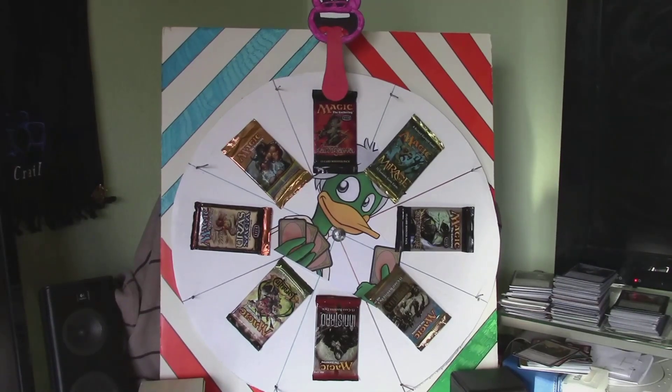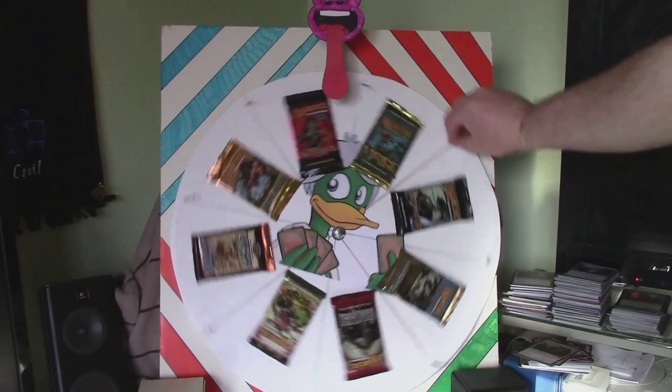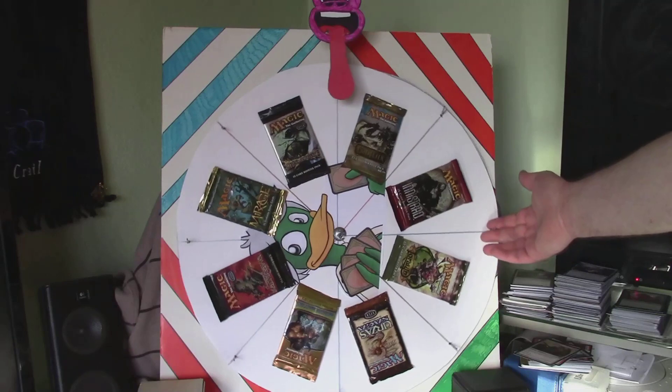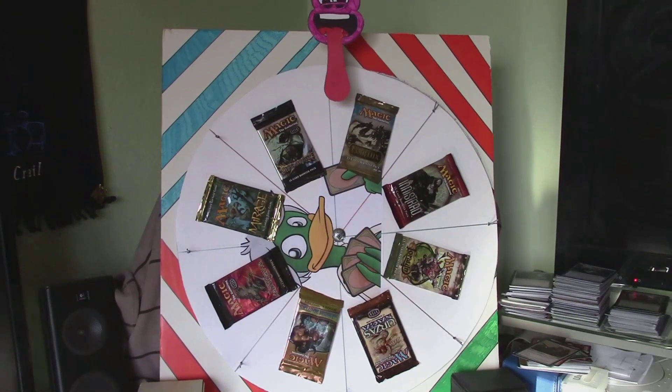Alright guys, time to do a little wheel spinning again. Got some really sweet packs up there where I replaced the Eventide one with Champions of Kamigawa. So let's get to it — Conflux! Alright, Noble Hierarch, here we come.